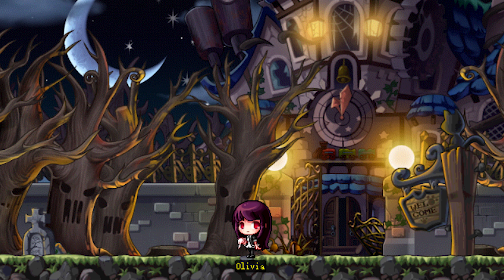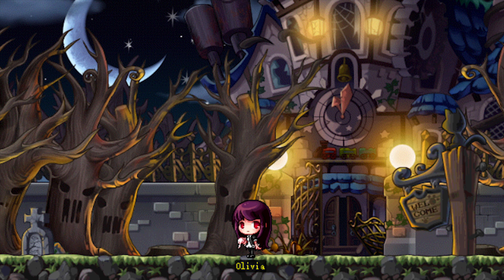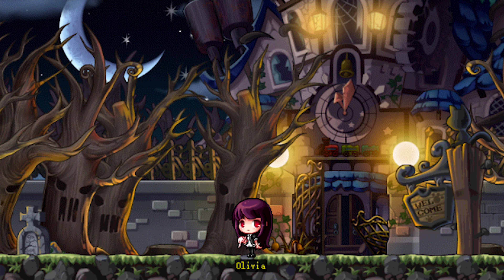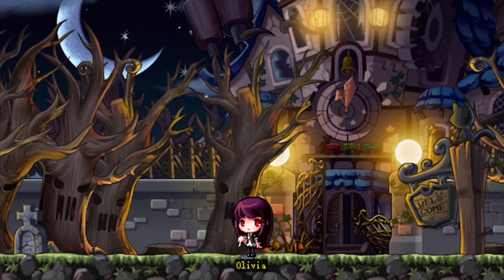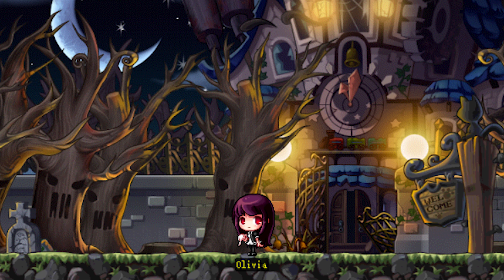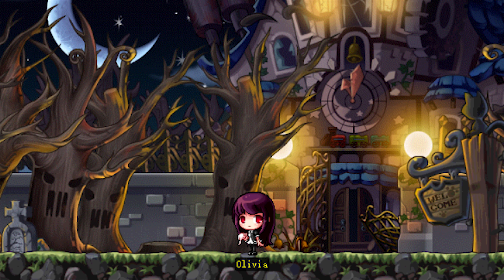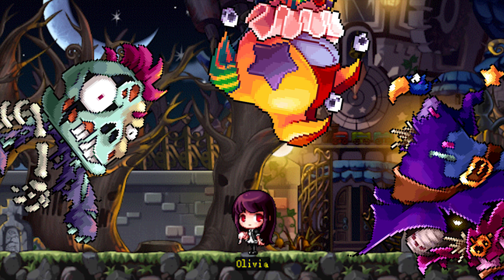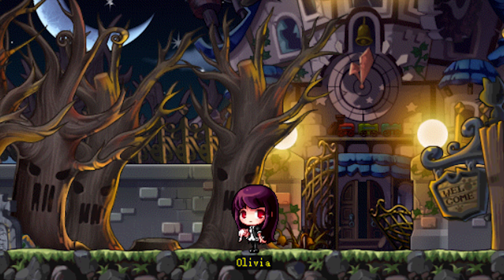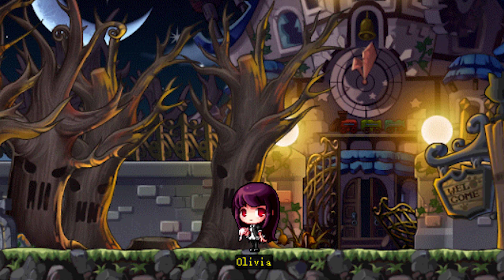It starts off with you finding Olivia, who tells you that she went outside of the Printergast mansion to play and catch butterflies when zombies and ghosts snuck into the house. Now her dad is trapped inside, and she can't go back because there's monsters. So of course, she asks you to rid the house of zombies and ghosts because she's afraid to go in alone, and she hopes that her dad and her doll collection are still intact.